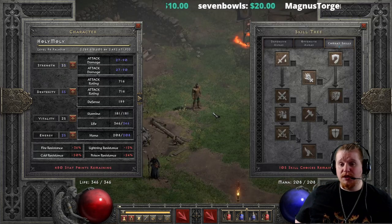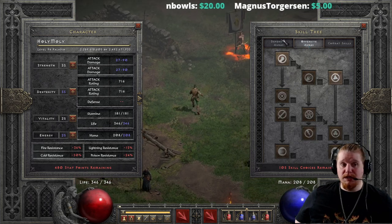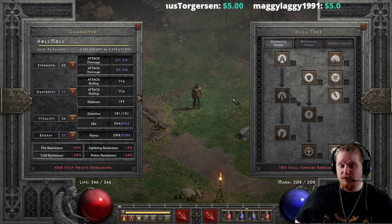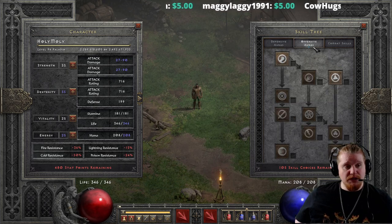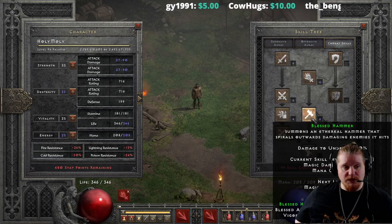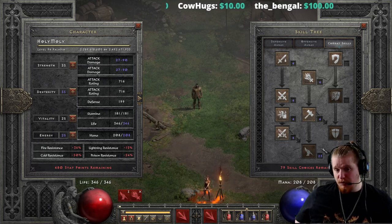As a special treat, we're going to theorycraft right now what you would need to build your character to make it work, and potentially what you could do to mitigate the defense loss and blocking loss. The first thing we definitely still need is to put 20 points into Fist of the Heavens as a precursor to beef up the Holy Bolt. We don't need Holy Shield or Smite, but maybe Charge — because that could be useful for getting around.